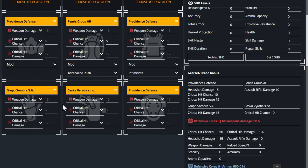As long as you've got weapon damage, crit hit chance, and crit hit damage on these particular items, you're set. You can also have Providence gloves instead of Grupo gloves — there's flexibility here.